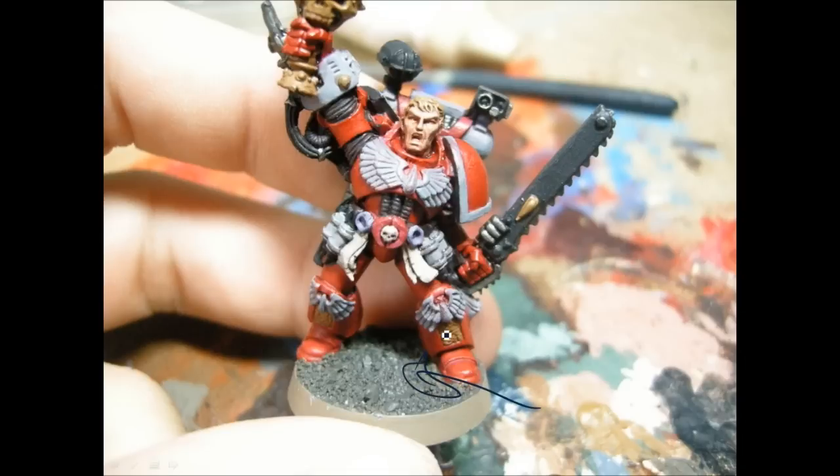Done a base coat on the base there. Starting to highlight up the white as well as giving a bit of a black wash to any of the bits there. Flesh has been given a base coat — Tolarian Flesh. Dead of Stone for the scrolls, and Hormigaunt Purple for the purity seals.